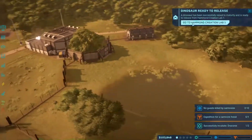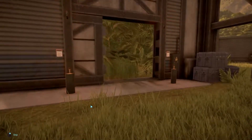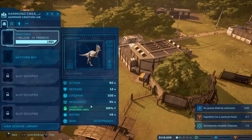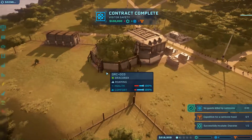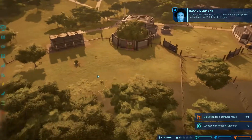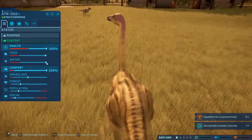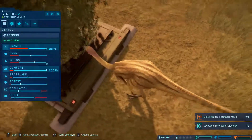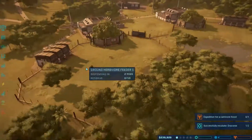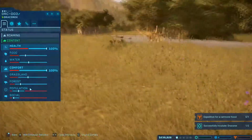Wonder if we really need that. Release the dino - okay. There's one! I'd give you a standing ovation but I don't want to get up - you understand, right? Still, heck of a job. Just jumping around to see everybody's content - where's my Dracorexes? Everybody's happy!